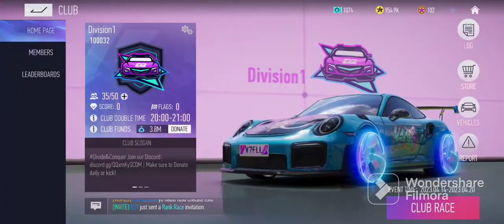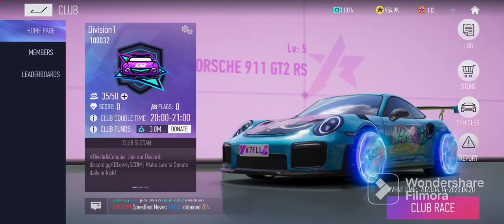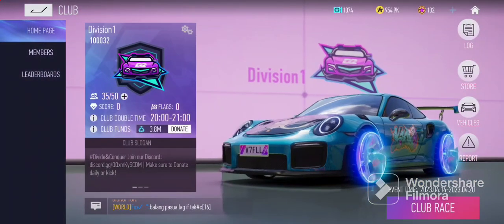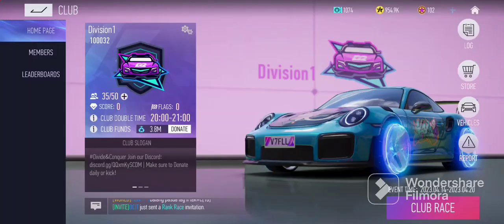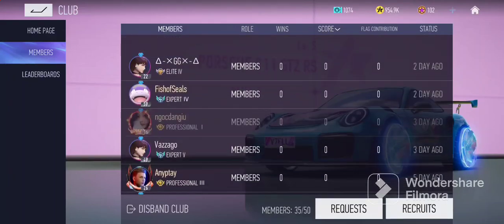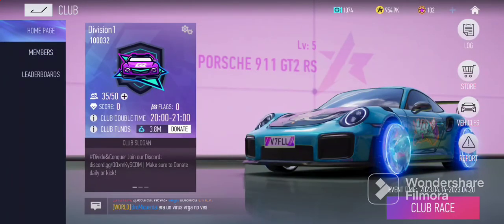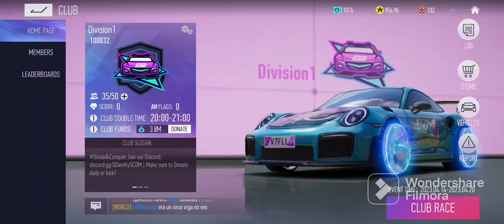Now let's move on to the club. There's a club store that is only obtained by club medals, and you can only get club medals through club races. Club races don't open until April 14th and last roughly a week and a half to two weeks. You can essentially get your team a Bugatti through the club. For vehicles, you buy them through club funds, which you donate every single day. My club is called Division One — you guys are able to join; masters and above will play. The leaderboards are not working yet — that's only available once the club race starts.